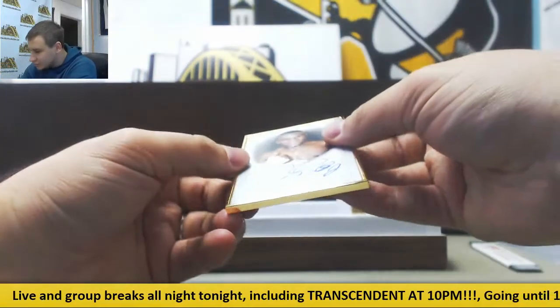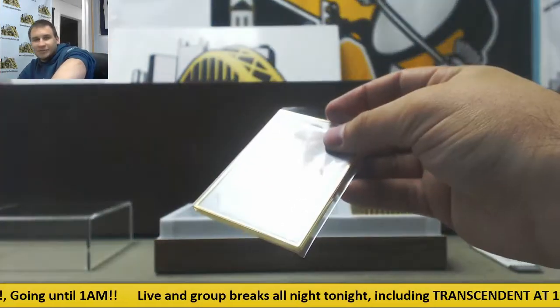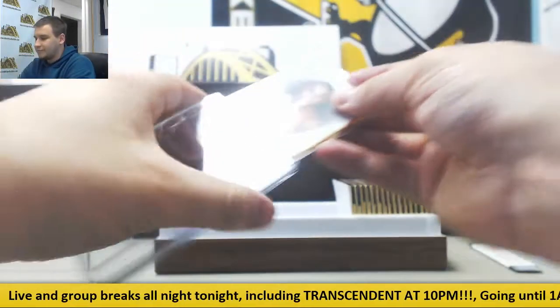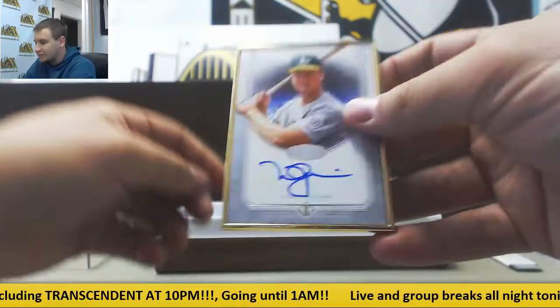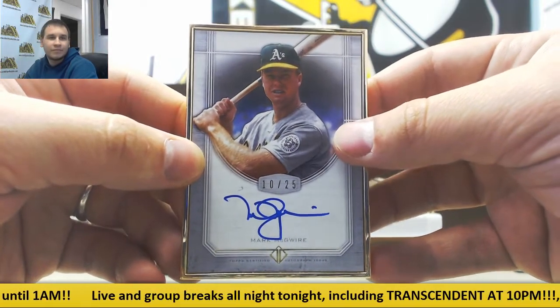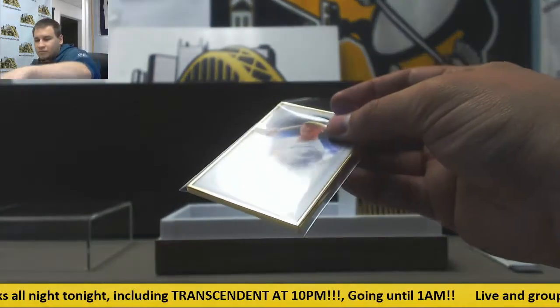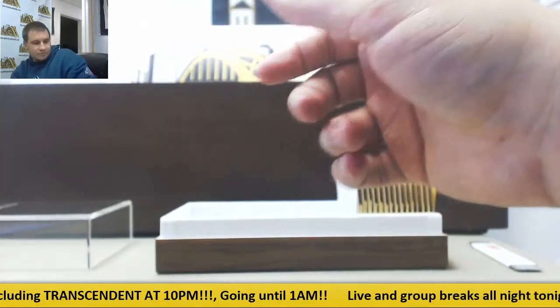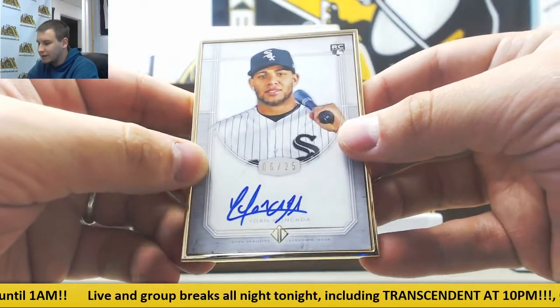Next autograph, another base, 20 of 25 — one of our few non-baseball autos — Floyd Mayweather Jr. His auto brings some decent coin as well. Next up is another base, Big Mac, 10 of 25, Mark McGwire in an A's uniform. Moving on to another rookie, first one in a while — 6 of 25, Yohan Moncada for the White Sox.